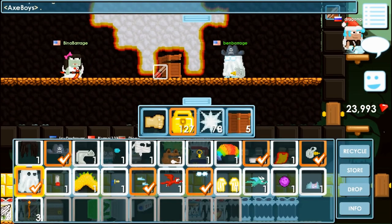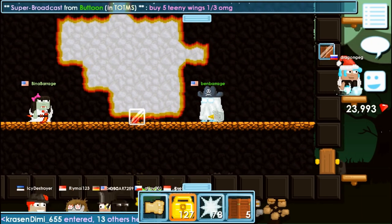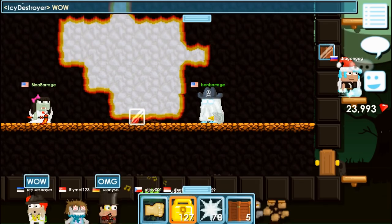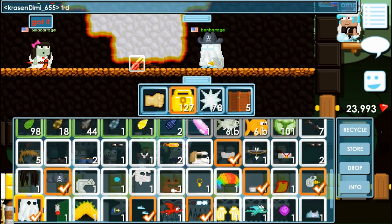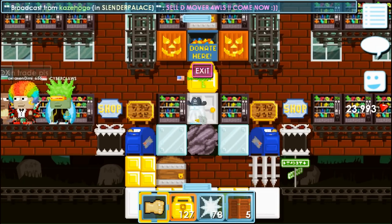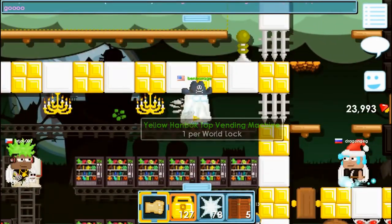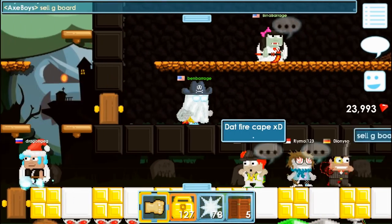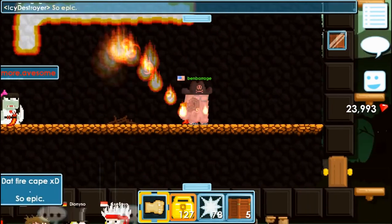Hey, what's up guys, this is Ben Barrage. I'm going to teach you guys how to make a flaming cape. Get a combustible box and place the vampire cape right on top and start a fire. When the fire reaches the vampire cape or the combustible box, it will turn into a flaming cape.